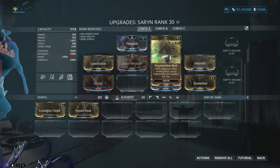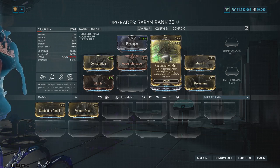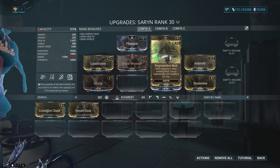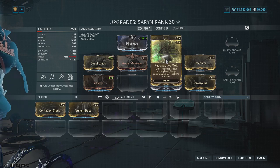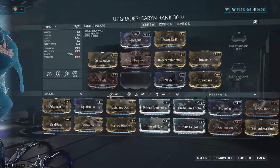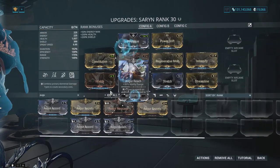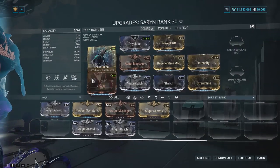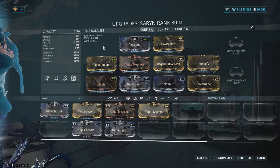Regenerative Molt is great for beginners and not that hard to get — if you have any acquaintance who's in any of the syndicates, they'll probably just give it to you. Phone a friend, see if they've got a Regenerative Molt, they probably do. Besides that, you could honestly just leave a slot open — Saryn is immensely powerful. You could throw Augur Accord in there to add some shields if you really wanted to. Between Vitality and Physique I have over a thousand health, which is more than enough for most content.